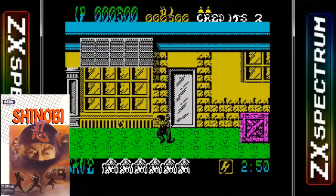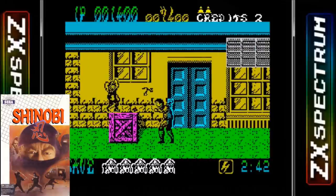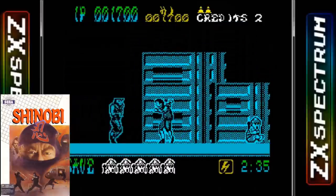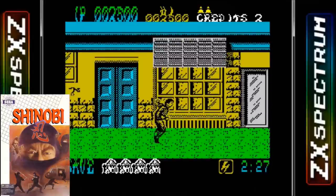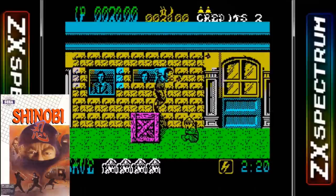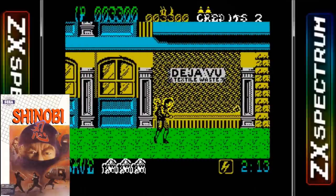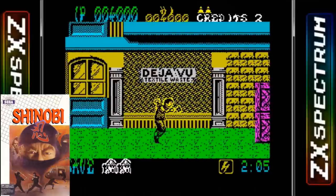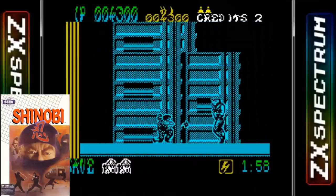The Spectrum port is up next and upon first glance it doesn't look that good. Once you start to play it though, you'll realize that looks aren't everything. Even though there is a definite lack of consistent color, the sprites are large to resemble the arcade game and the speed is pretty much consistent with the arcade original. The only time the speed slows down is when jumping between sections of a level. There is a nice rendition of the arcade theme along with basic sound effects. You only have one fire button so a separate key has to be assigned to jump. This is a really good conversion especially considering the limited 8-bit hardware.